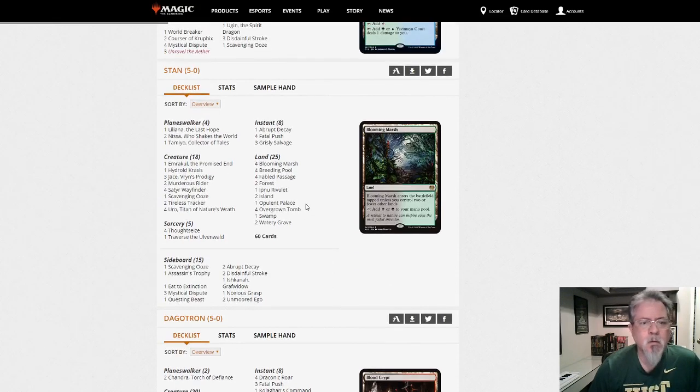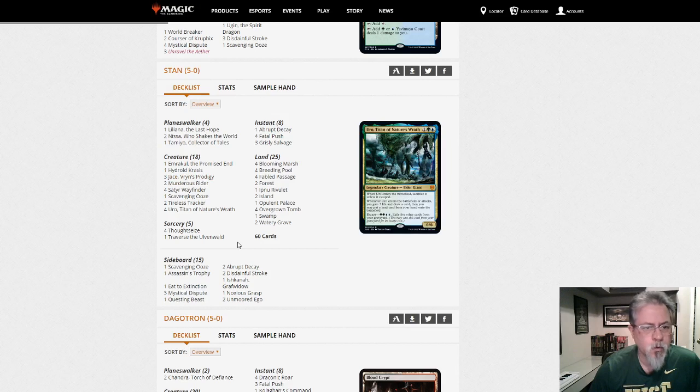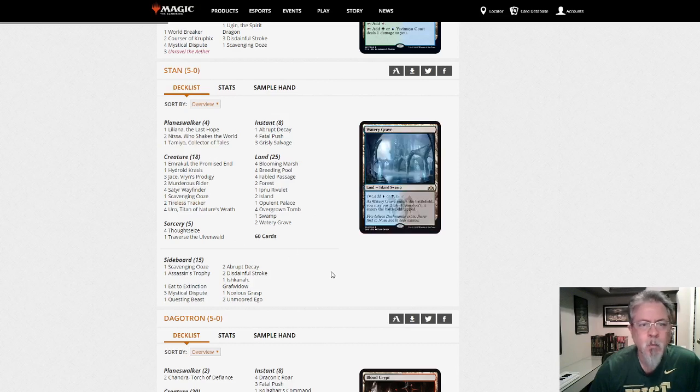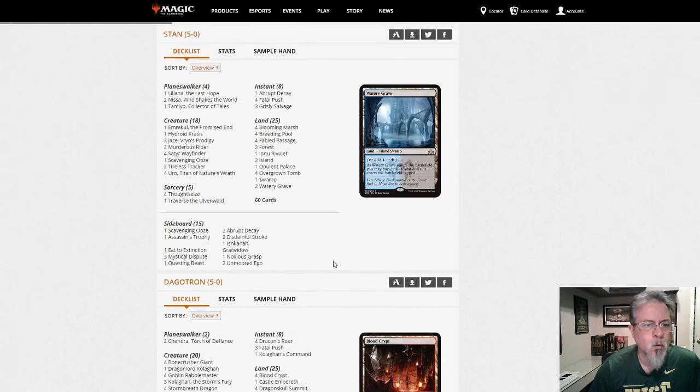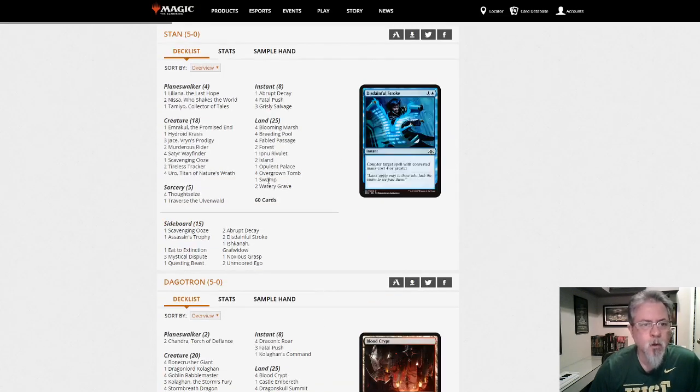This one is Sultai Control — or more a high midrange, really. Nissa. Liliana. Tamiyo. Scavenging Ooze for graveyard hate. Jace Vryn's Prodigy to find your stuff. Uro and Emrakul are your big win cons. Traverse for the Delirium. I think this is the Swedish Sultai deck, or the latest tweak to it — infinitely configurable. This is the Jund of the format, basically.